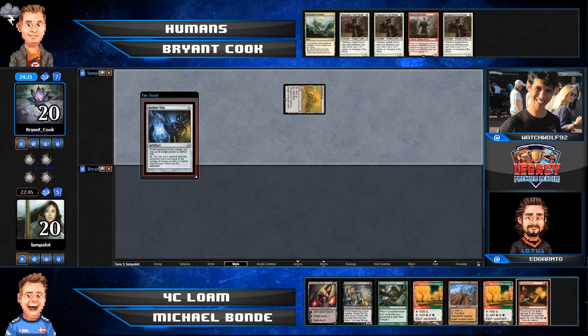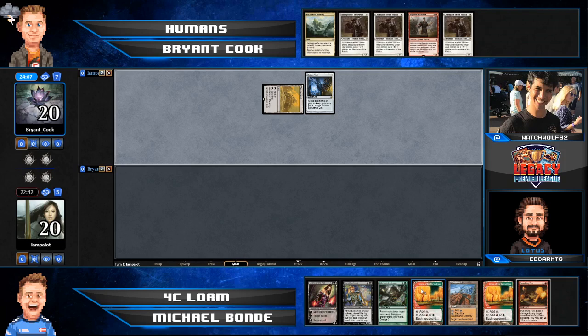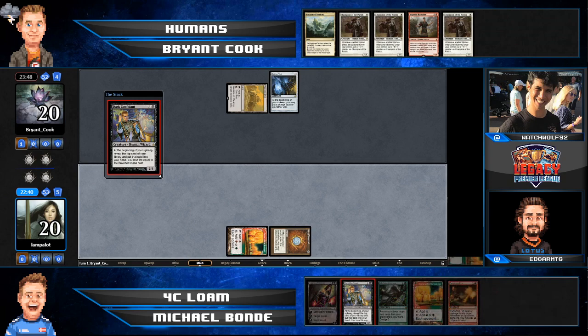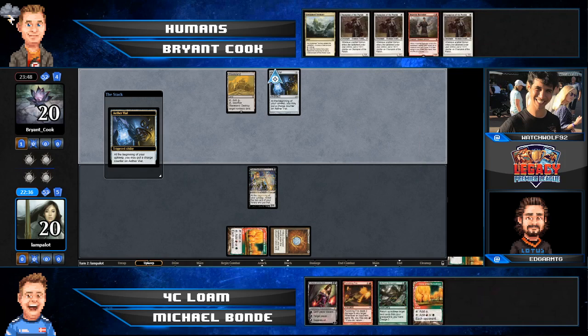Also notable about Michael's hand is the lack of black mana — he has this Liliana that's two black mana away from being cast and there's not even one in hand. Over time, Life from the Loam might be able to get going, and finding a single fetch land would allow him to alleviate the black mana problems while digging for a second Punishing Fire. It really shows how much of a priority he's putting on the Punishing Fire engine. Bryant leading on the Wasteland instead of playing Champions signals he'd be willing to Wasteland Bonde's first land over playing two Champions.